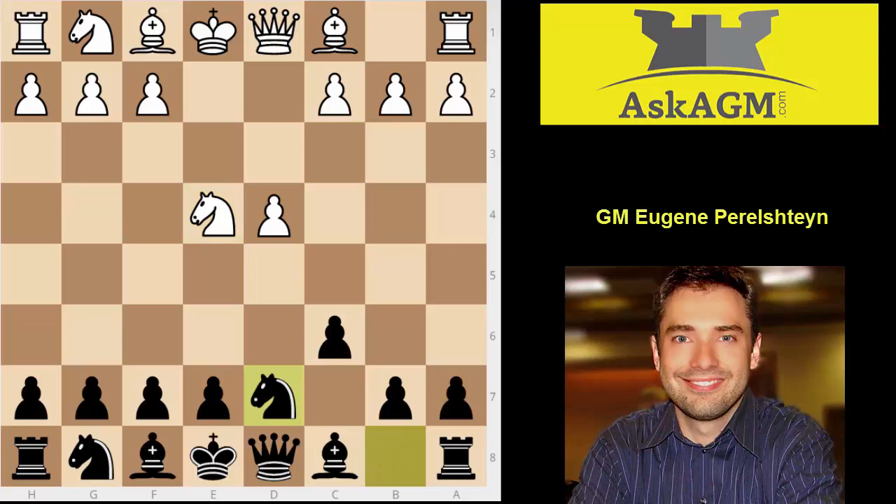Knight d7 is not as popular as bishop f5, which is the more popular way to play, but I know that knight d7 has been played by Karpov among others and this may be called the Karpov system. The idea is you want to play knight gf6, and after knight takes you capture with the knight and have a very comfortable position. Your opponent plays bishop c4.